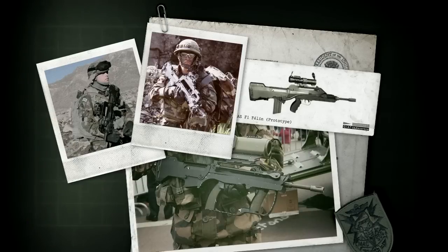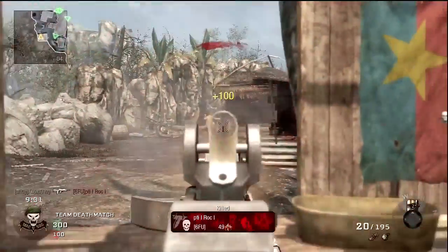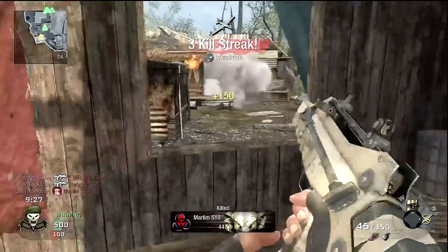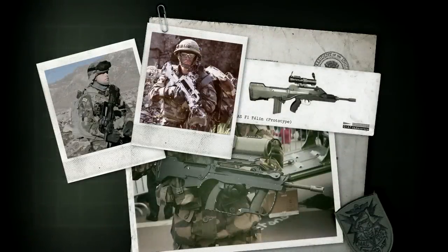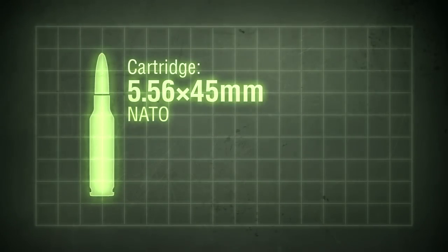Interestingly, the model depicted in Black Ops, with the absent top carry handle, is the more recent F1 Filon variant, and its appearance is anachronistic as it dates to the late 1990s with the introduction of the Filon programme. Presumably the weapon is supposed to be an earlier prototype, dating to the earliest days of the FAMAS project. The cartridge fired is the NATO standard 5.56 by 45mm round, as with most modern Western assault rifles, and is the first French service rifle to fire a standard cartridge.